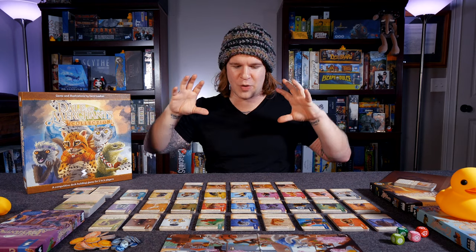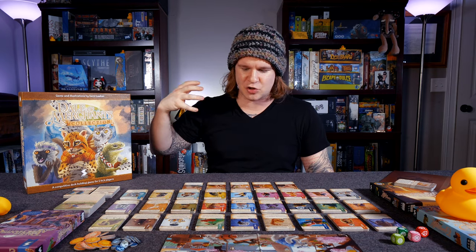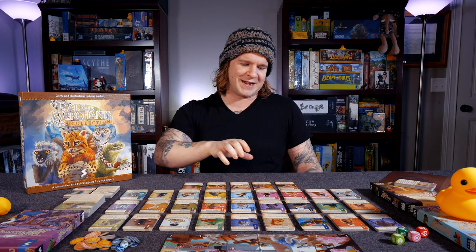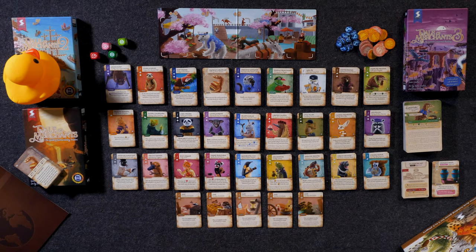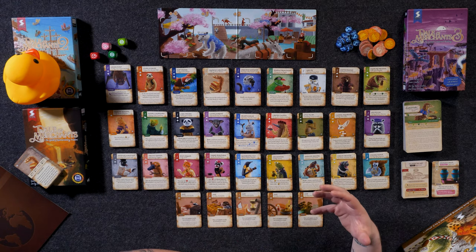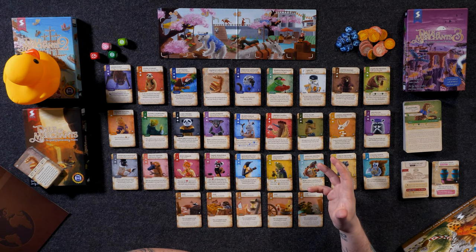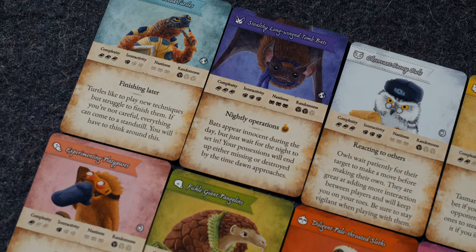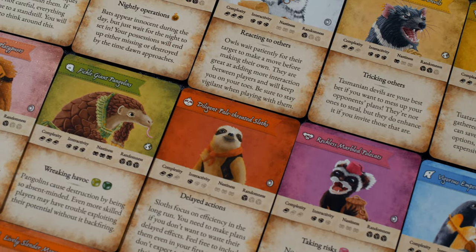In this world, humans don't really exist. Instead, animal creatures have developed their own unique societies, reflecting the complexity and diversity of human societies around the world — emphasized through incredible, eccentric animals. They've gathered together using the skill sets they have and the tools they've developed to enter a trading competition. That's the foundation of this game: you're doing your very best to build your market stall.